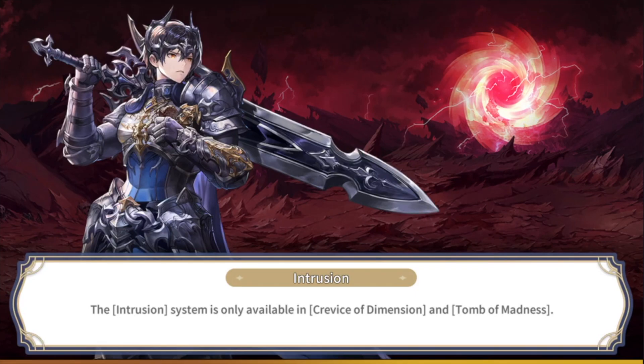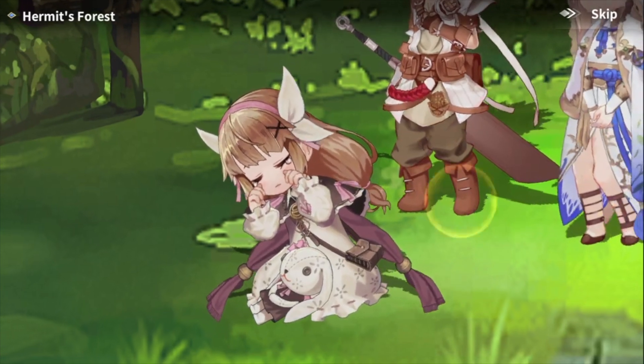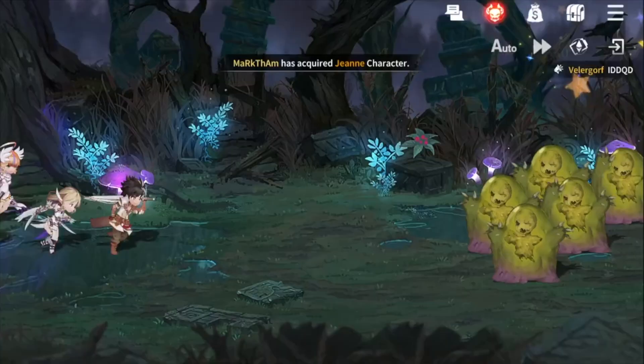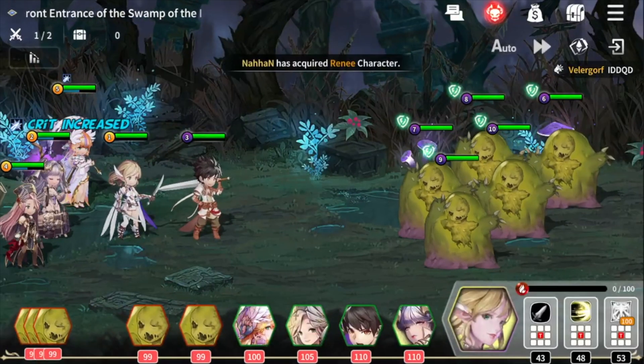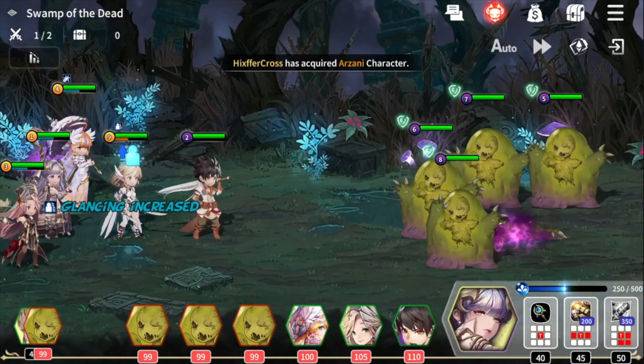As you progress through the game, you will discover new playable characters with more advanced abilities, which you can then add to your team. When all preparations are completed, the battle stage begins. In battle, each character in the player's team will take turns attacking or defending to face waves of unique enemies.